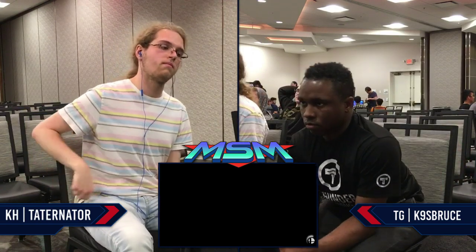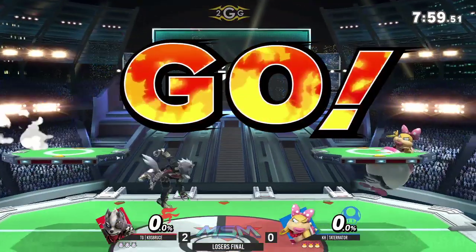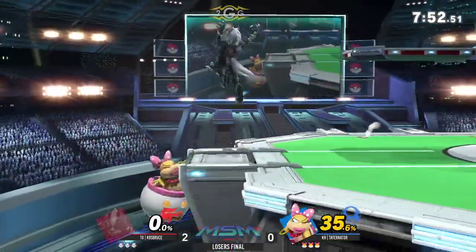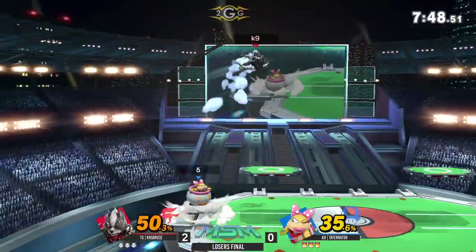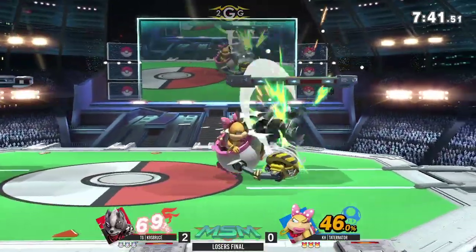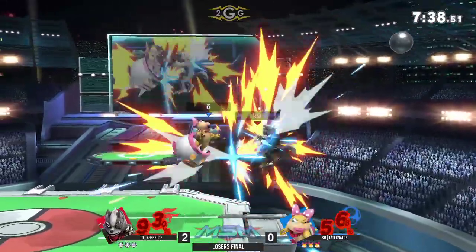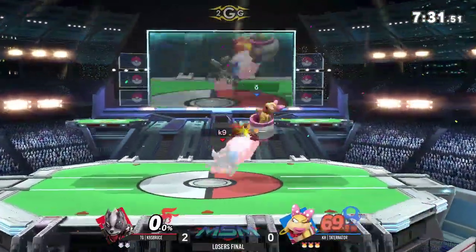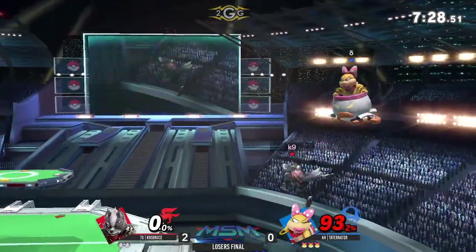2-0 for K9. Let's see if he can close it out to a 3-0. Neither of these two are switching characters. Bowser Jr. pretty much has 0-40 or 0-60 combos if you're not careful, so I'm not going to count damage as a big lead — it's about closing out stocks. And just like that, with the forward smash — long-lasting hitbox — covers the neutral get-up. Great stuff from Taninator. He's going ham on the offstage game.